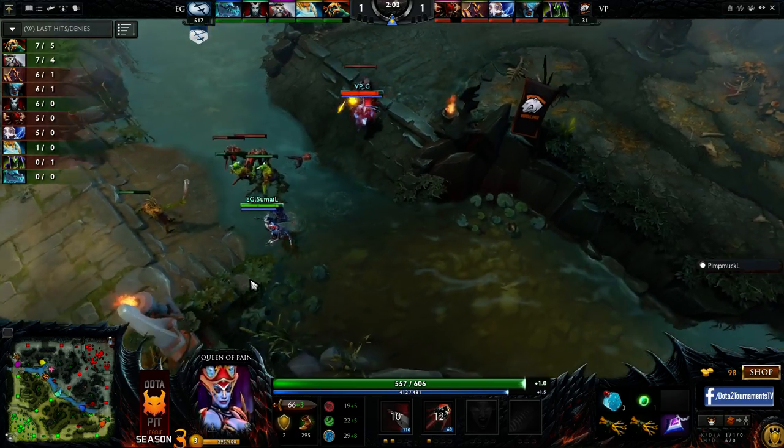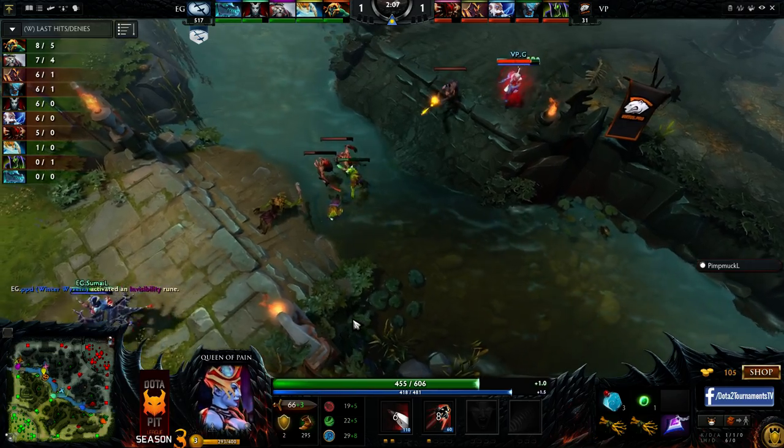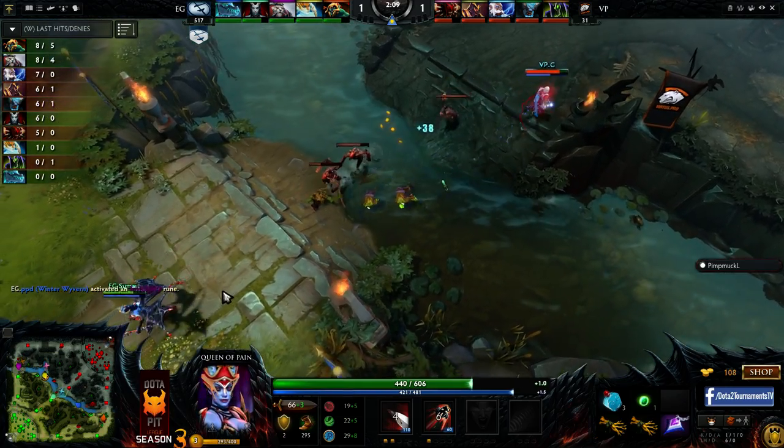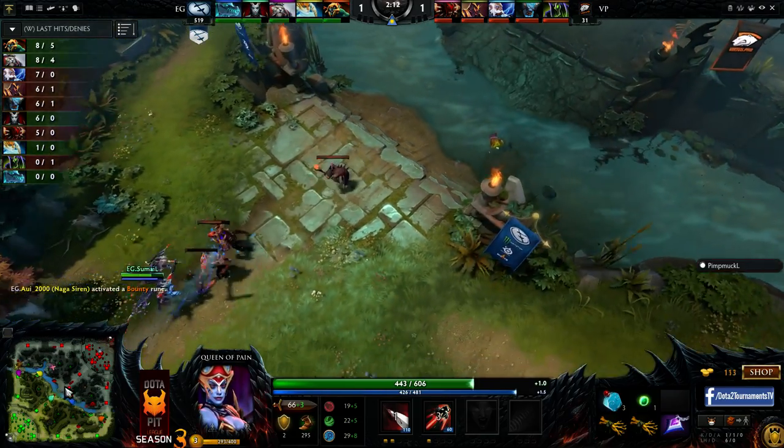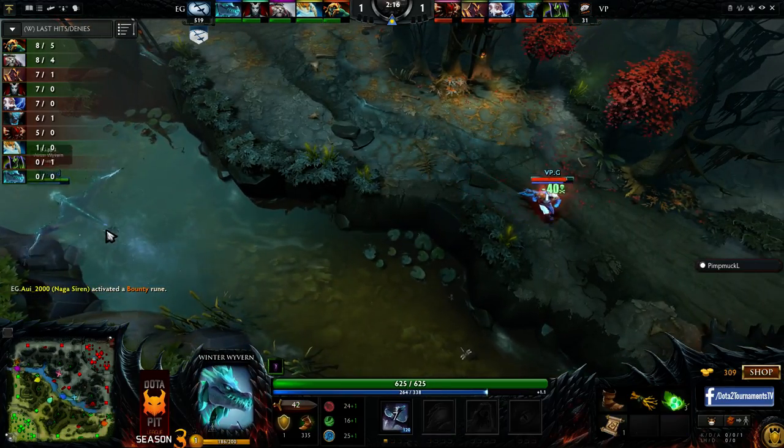G TPs back, he'll be okay — but oh, there's an aggressive play. He's not going to be okay. A little too shadow strike — that shadow strike, especially against a squishier hero like Zeus, it doesn't feel particularly great. AUI will get rune control, he'll grab a bounty rune, which leaves Universe alone top lane.